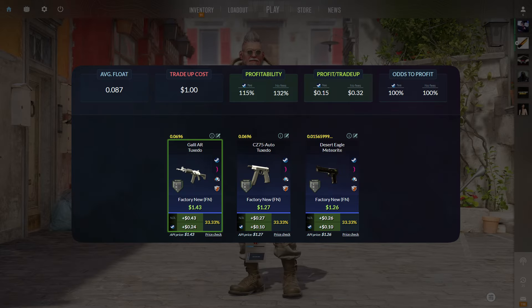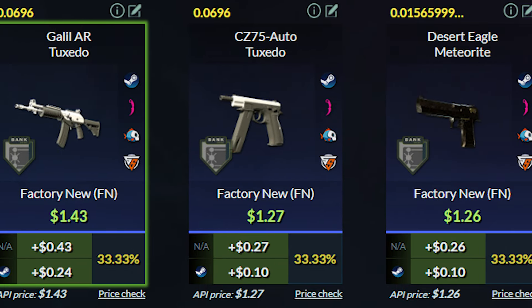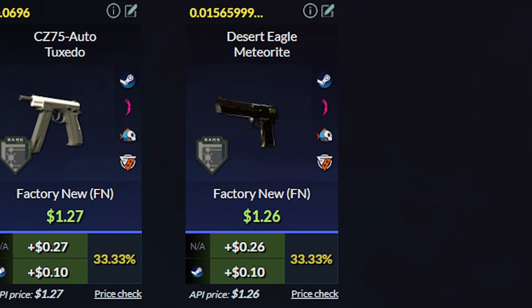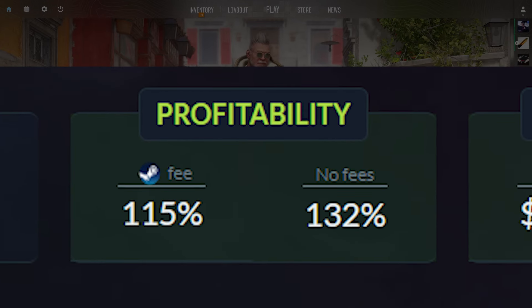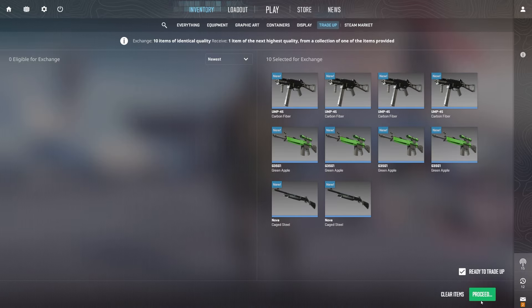For the outcomes, the Galil and the CZ come out in factory new, so those will be profits anywhere from $0.10 to $0.24 each, and the Deagle Meteorite will still be a profit of $0.10. The profitability of this trade-up is a bit less than the first — it will only be around 115% — but profit is profit, so I'll take it any time of the day.